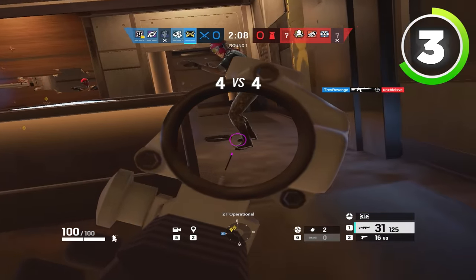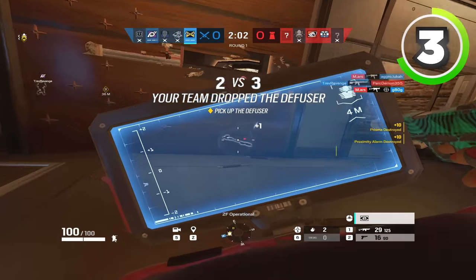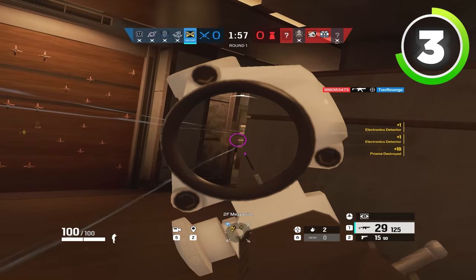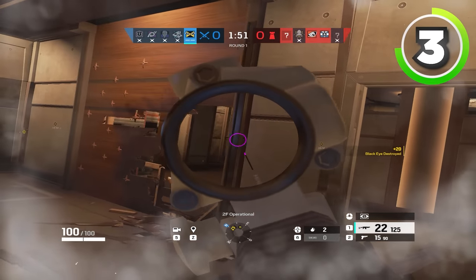Then once that first 30 seconds to a minute has gone by, they'll start to slow down, drone out, use a bit more slow utility, give comms, and reposition themselves to get into a better position for the late round plant. Once you've done that slow initial rush and you're maybe up in man count, you'll start to take space that is near or even on the site.